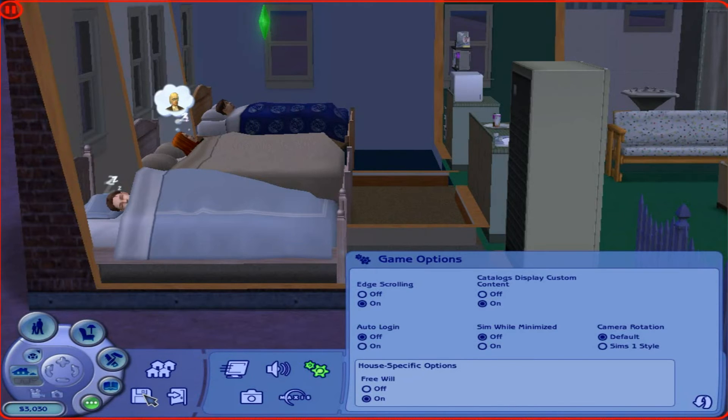You can suggest changes to the house, to how I go about things, whether I have free will on or not. I like having free will on just because there are three characters — so if I'm not particularly paying attention to someone, they're still doing stuff. They're not just literally standing there doing nothing having all their needs drop. So I like having free will on — but if you really don't want me to have free will on, let me know.